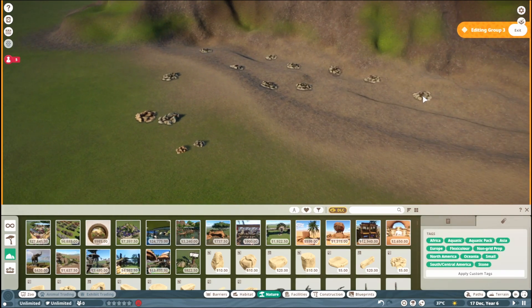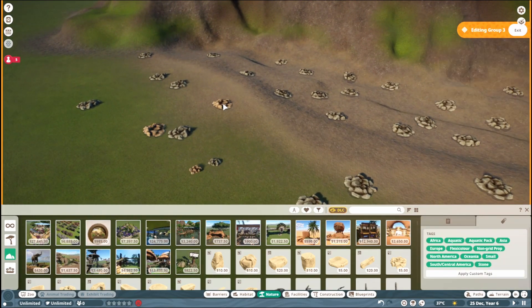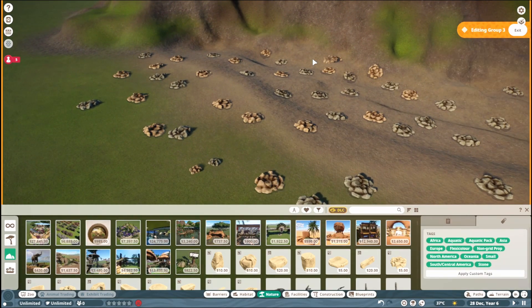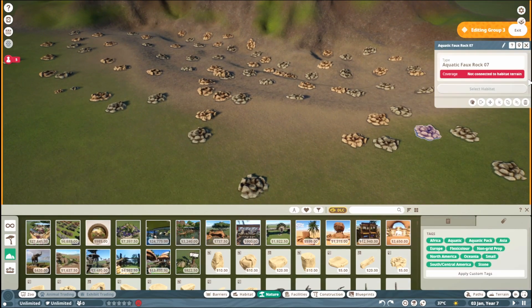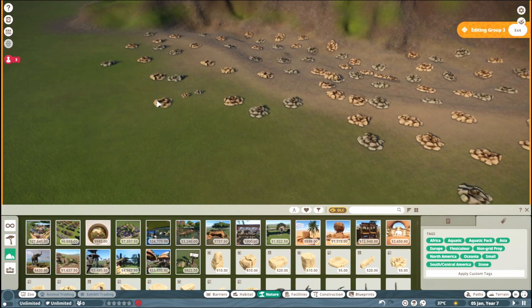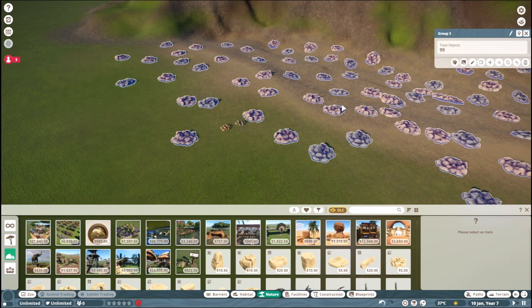We're gonna place a bunch of these just all over the place, then choose the one with a different color and do the same thing. Once you get on land — the part that's not gonna be in water — you can try to space them out a bit more. Pretty happy with that, and then we're gonna exit the group.